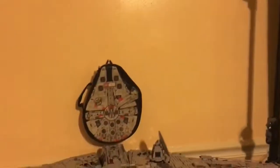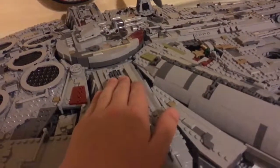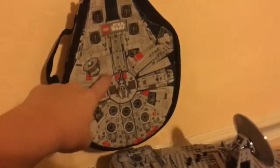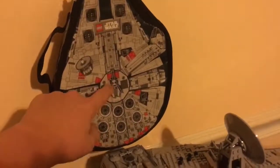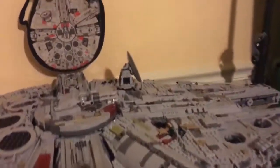Next to it is my dresser — I've moved my dresser to this wall now, the green screen wall. On top of it is the Falcon, the UCS Falcon from 2017. Above that is the carrying case, or the minifig and parts carrying case of the original UCS Falcon, and just down here there are some extra parts like the plaque and the radar dish. A video on this should be coming out soon.